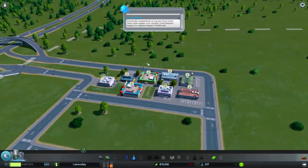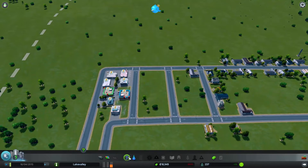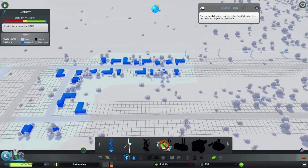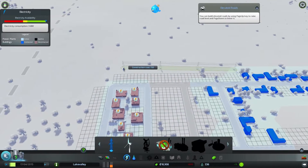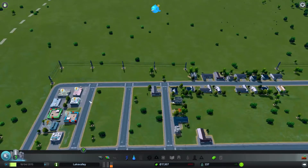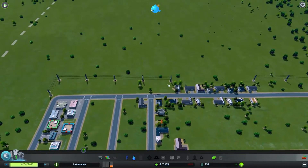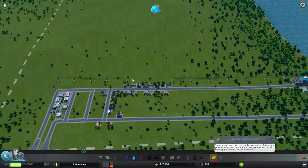Looks like they might be missing power because they're clumped all by themselves over here. If I click on the power button, that zone will eventually overlap and touch the blue area which has power. But in the interest of not angering my people, I'm just going to provide them power immediately with a power line. Power is being applied — there we go. These power lines do have an upkeep cost, so you don't want to have them all over the place. This is actually by far the cleanest I've kept it.